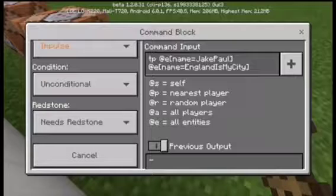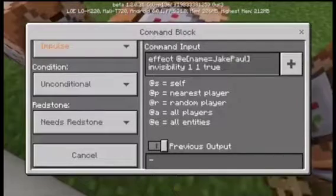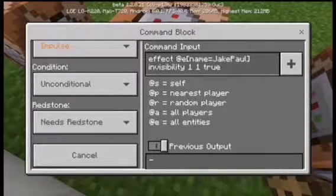Just screenshot it, type it in your device now, or just pause the video. You can name it whatever you want — the name equals 'Jake Paul' over here is the name tag, what you're gonna name in the name tag. Next command: effect at e for Jake Paul, bracket name equals Jake Paul bracket, invisibility.